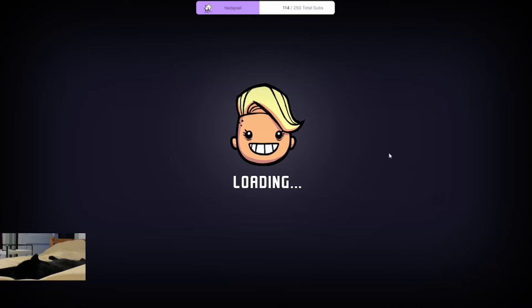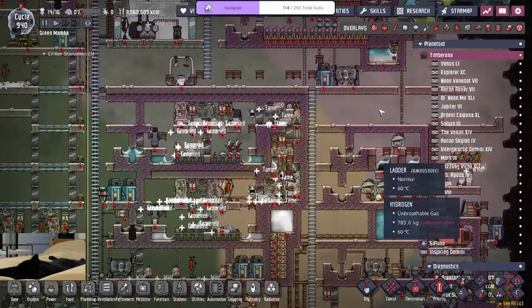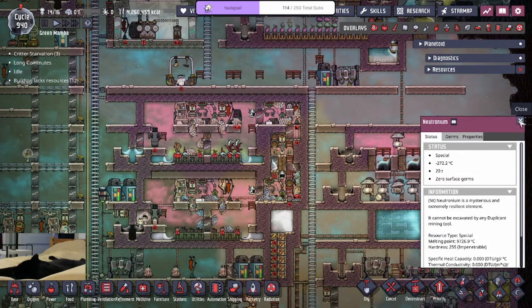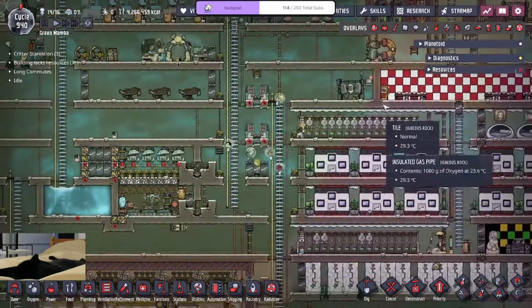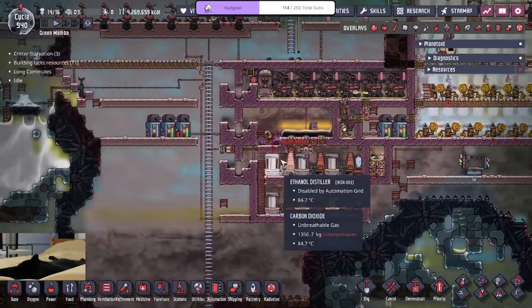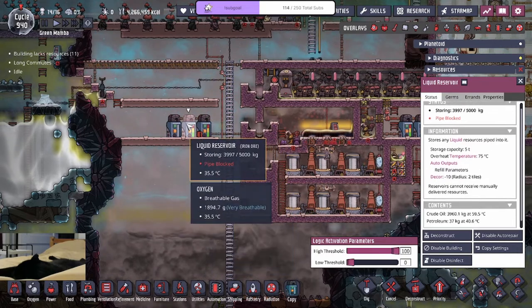I don't know how long it's gonna take because we haven't even set up the tear opener yet. We have to charge it up, and I need to bring uranium, so there's a lot to do. Hopefully we have enough time — I'm pretty sure we will. We have four million calories, way more than enough, and we're starting to stockpile liquids as well.